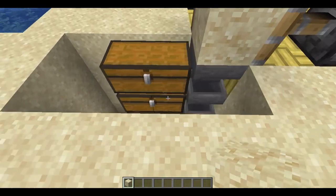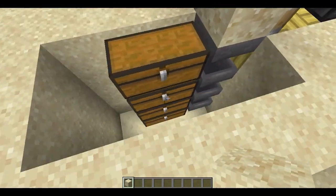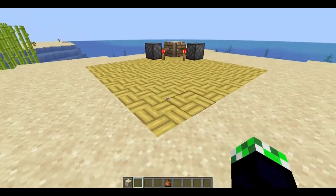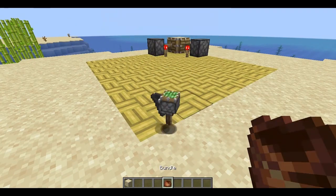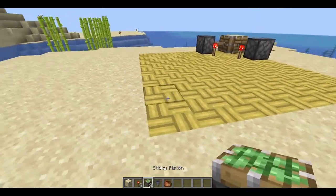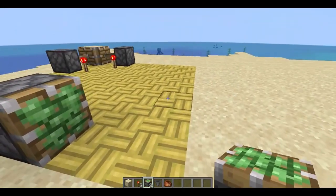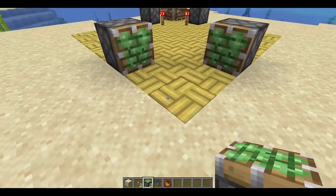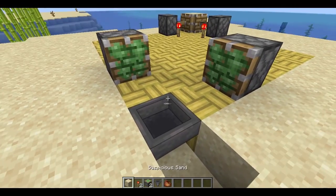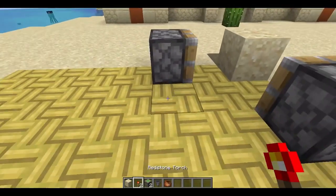You're gonna need a very large storage system for this one — I didn't have much time so this one's quite small. Let's get down to building this farm. I highly recommend you pause the video and build along with me. This is everything you'll need: two sticky pistons, two redstone torches, and a hopper. Place the sticky pistons right there and you'll need the suspicious sand right above this hopper — that's where it needs to be in your Minecraft world.